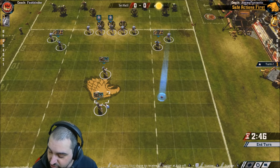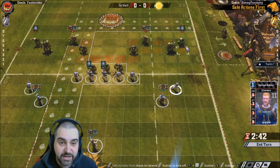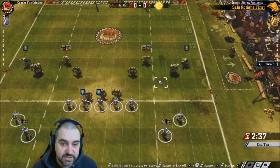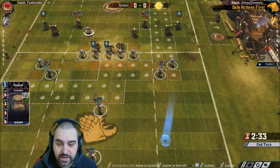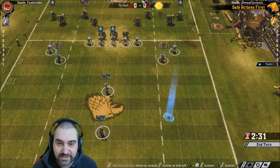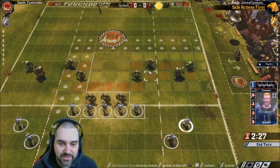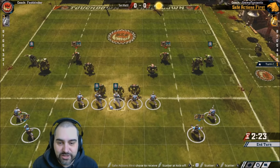Tackle zones — another big part of movement. If I click on my player I can see the tackle zones of my opponents. Each player has a tackle zone around him of eight squares — that's his zone of control. My blitzers are going to block.